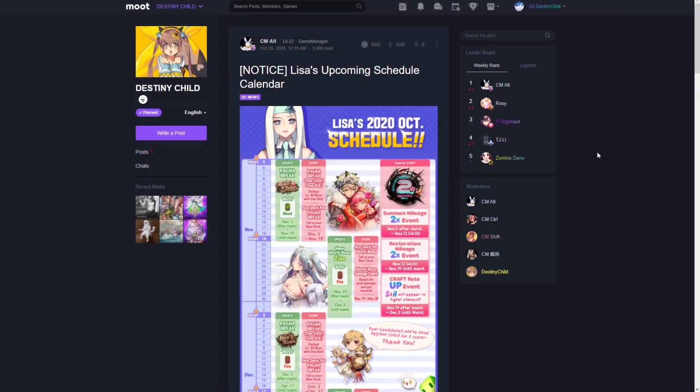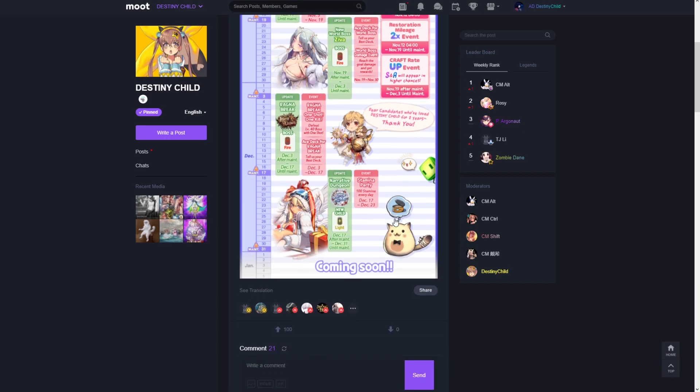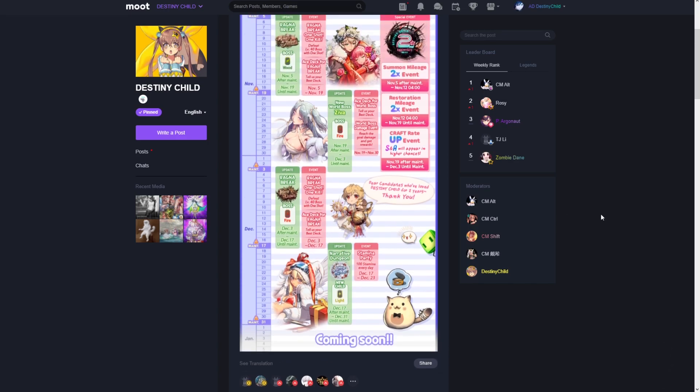What is up guys, Anthony here back with another Destiny Child video. In today's video we're going to be overviewing the Lisa's upcoming schedule calendar yet again, and specifically we're going to be overviewing the upcoming Snow Eshu narrative dungeon. If you guys haven't seen yesterday's video, we did overview the Kane Ragnabrake units — I'll link that in the top right card and in the description box below.